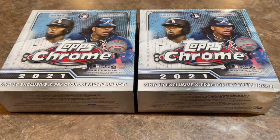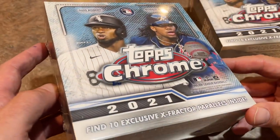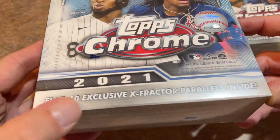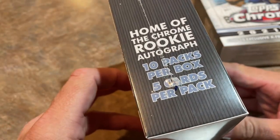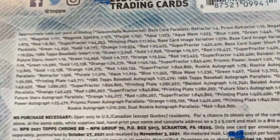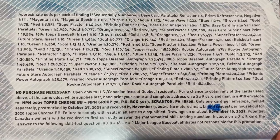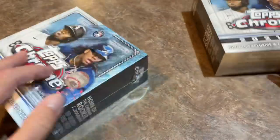Today we have these Chrome Mega Boxes. We also have a Saturday Showdown tonight for full cases up for grabs — that's filling right now on Patreon. One of the cool things about the Mega Boxes is you get 10 exclusive X-Fractor Parallels inside that you can only get in these Mega Boxes. You get 10 packs, 50 total cards, 5 cards per pack. And here are all of the odds for those of you that like to read that and see what your chances are.